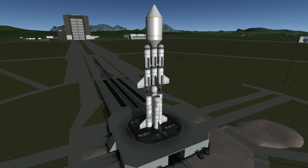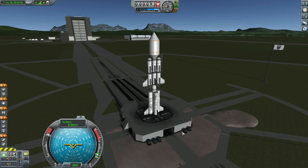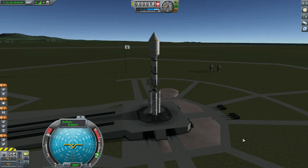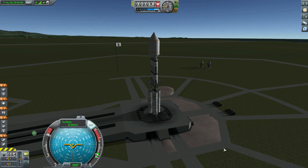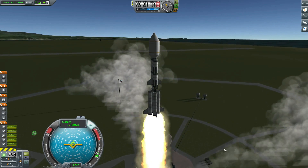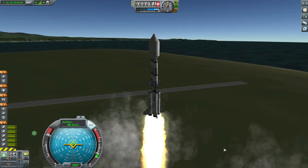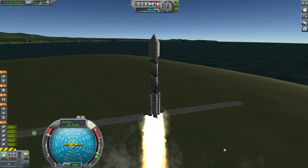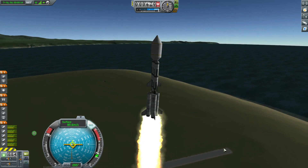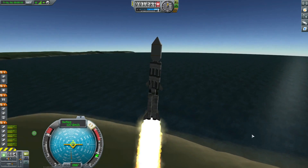Hey everybody, HMV here playing more Kerbal Space Program. We are launching the Nitrogen Station One into orbit — I've got a lot to talk about, so in three, two, one, let's launch. First of all, this is called the Nitrogen Station and not the Carbon Station for no reason other than the fact that I built the ship that's going to dock with this thing first, named it the Carbon Ship, so this is the Nitrogen Station.